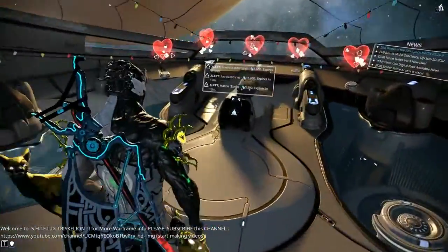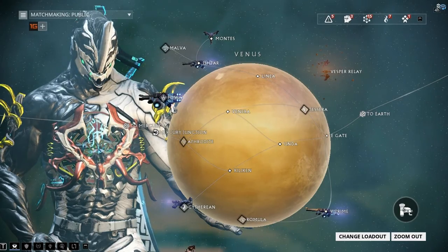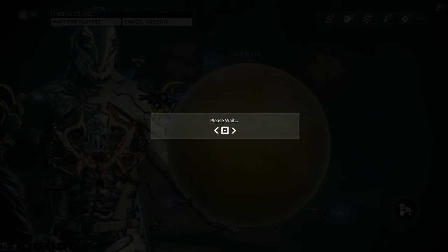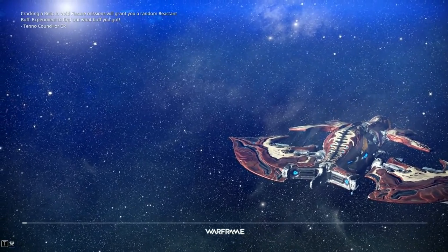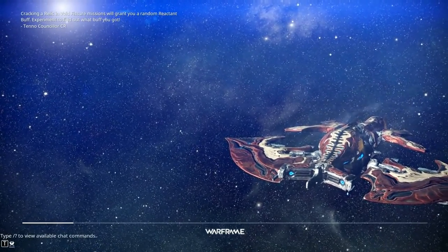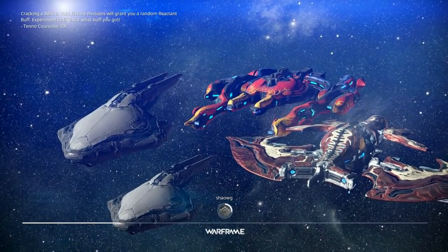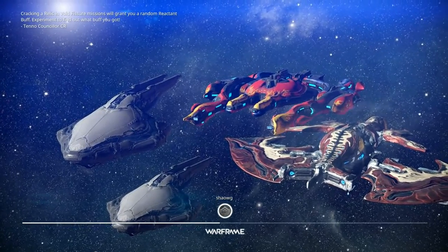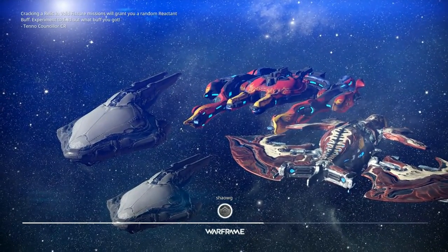For those parts you need to go and beat a boss — the Jackal on Venus, Fossa. This boss drops Rhino parts. After beating it, it drops a part, and it's your luck how many times you have to go. Normally 3 times, but if you have bad luck then 5 or 6 times. My personal max was 9 times when farming Rhino.